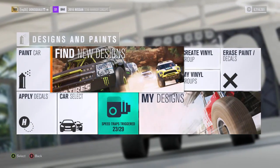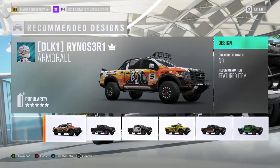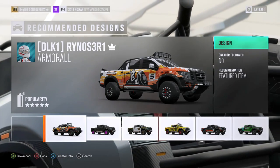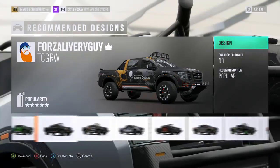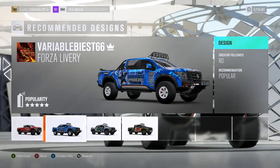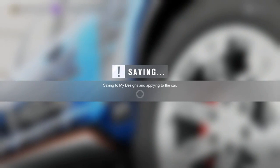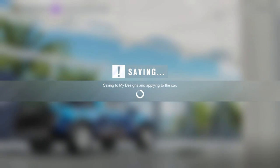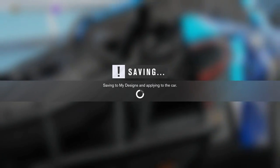Jumping into the designs and paint section, I want to find a racing design that fits our Baja trophy truck style. I'm skimming through the options and out of all the skins I searched, I really like the Rockstar Freeze. I'm a Rockstar guy over Monster, so the Rockstar Freeze is probably gonna be our best bet, even though I don't necessarily love the wheel color. I kind of like the overall theme of this truck and I think once we get out on the road it's really gonna make an impression.